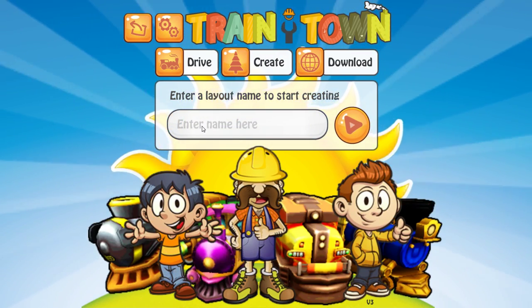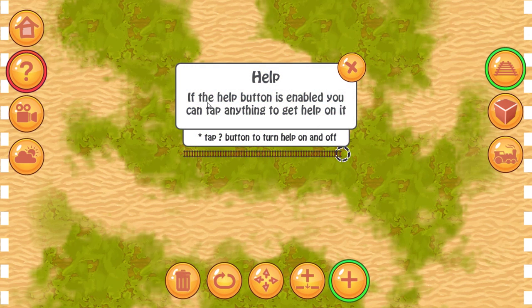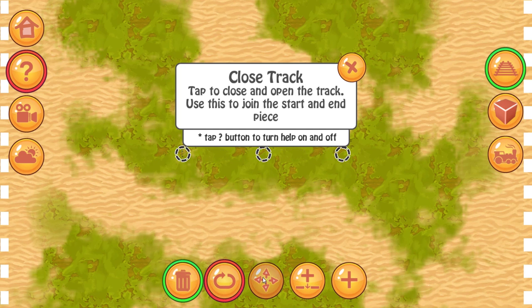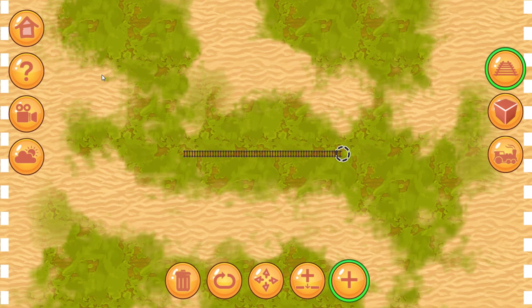Enter a layout name. Moongarden — how about that? Okay, if the help button is enabled, you can tap anything to get help. Tap... okay, delete track, close track, move, insert, and add. Okay, let's turn that off.